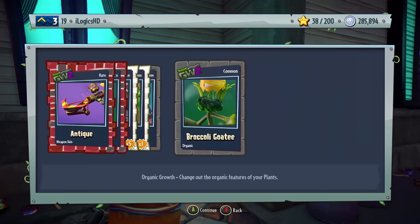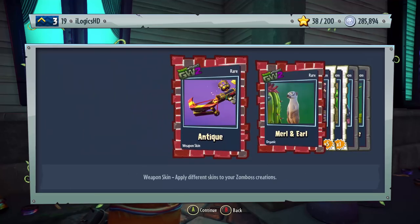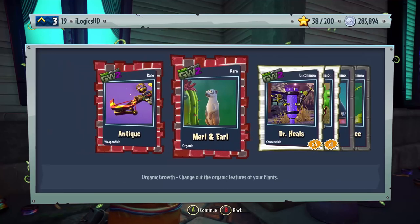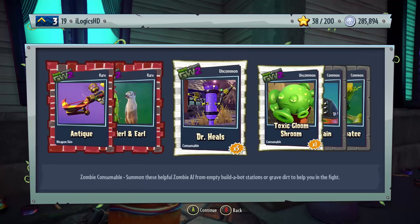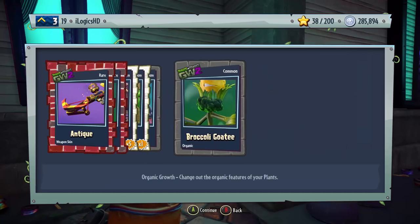And we haven't got ourselves a special or even a Legendary. Antique Weapon Skin, we got Merle and Earl which is a really sweet organic, some Meerkat, Doctor Heels — already done that video, not helpful to me — Toxic Gloom Shroom, Hat of Pain, and the Broccoli Goatee.